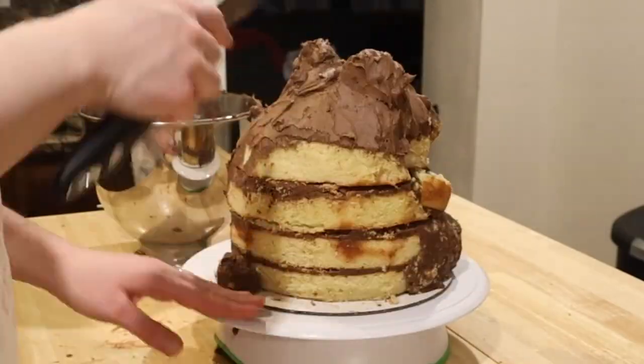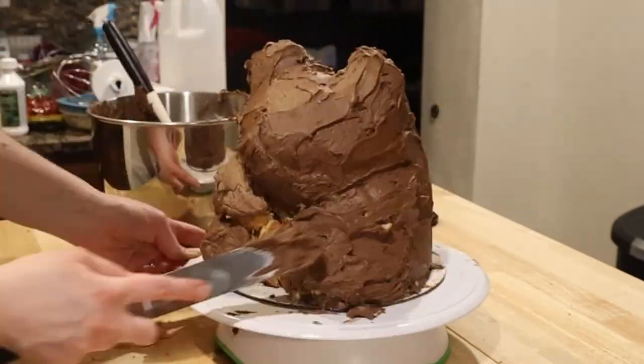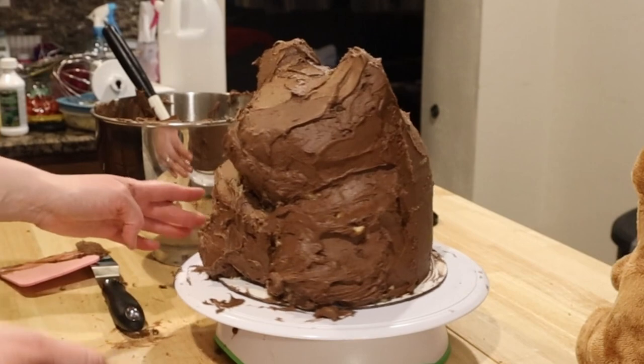Now that it's chilled, take your chocolate buttercream and lather it on your cake. I chose to make another batch of buttercream, though I probably would have had enough with just the original two batches. Make sure all the cake is covered and then return it to the fridge.